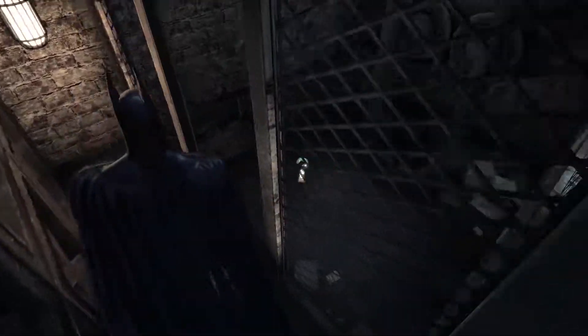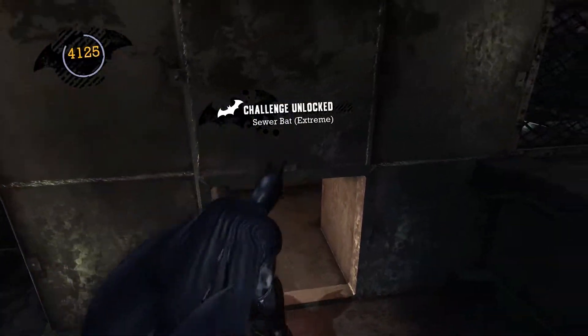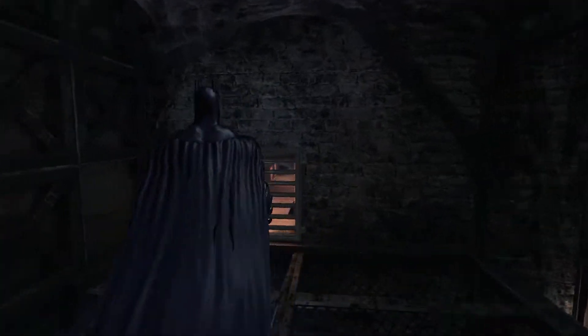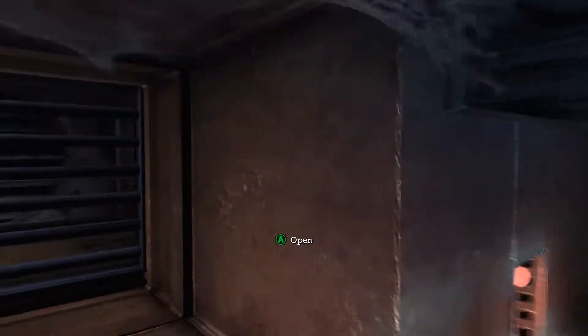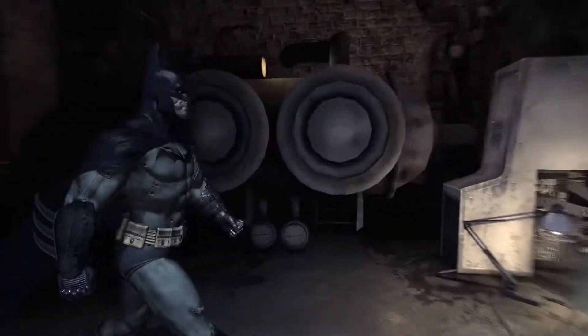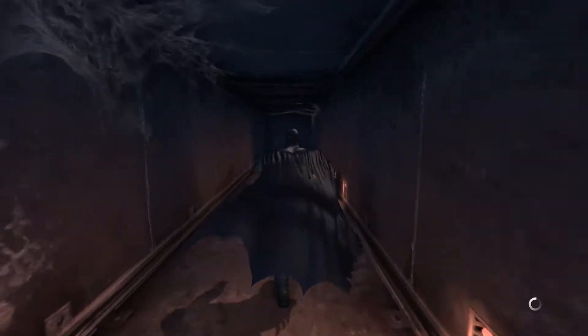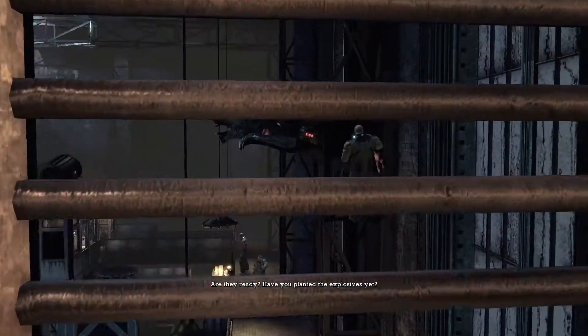Anyway, it's time to grab this extra Riddler trophy right here — it's a really easy one to pick up. I don't see anyone missing out on this one because it's literally right there; you just go into the cage and pick up the big green glowing trophy. I promise I'll stop with the Luigi voice — it's just so fun to do. I'm still saying there needs to be a mod that replaces Batman's voice with Luigi's; I would be all over that.